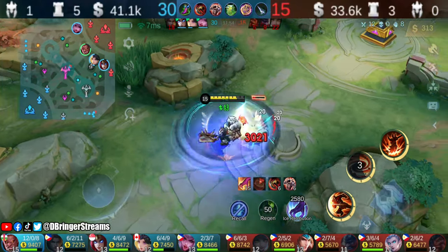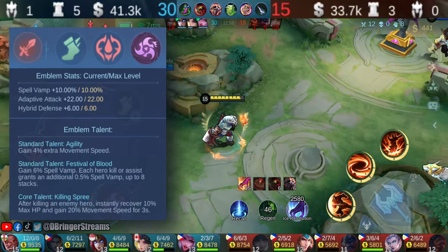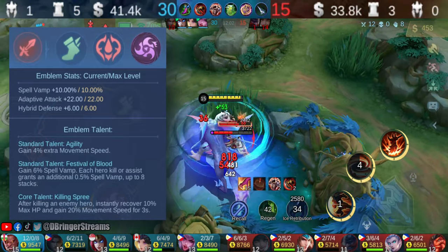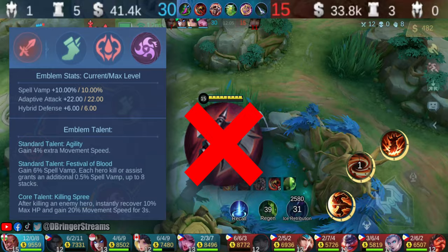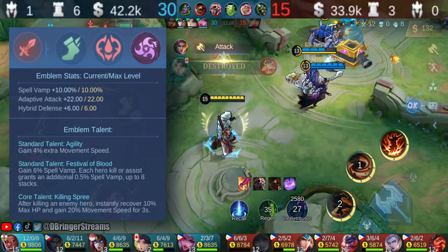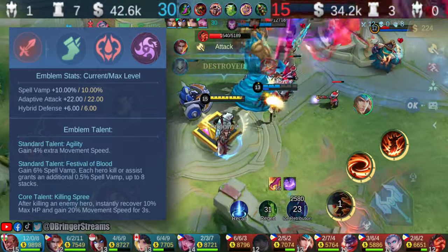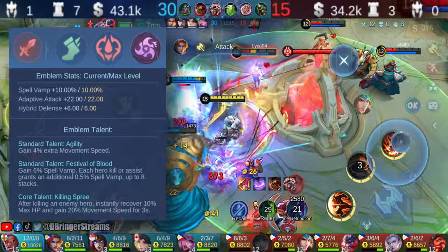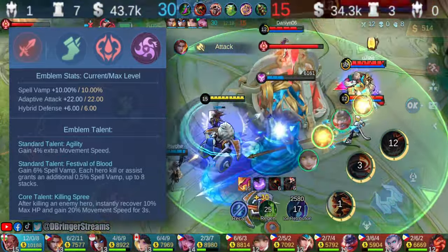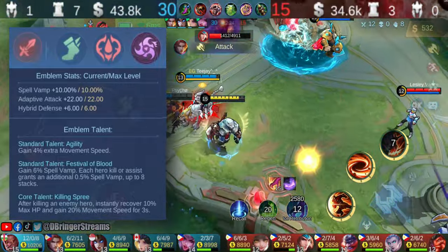This is the emblem configuration we had in the game, primarily focused on Spell Vamp. With this emblem set, there is no need to buy Bloodlust Axe — after all, Bloodlust Axe is a mediocre item. Using this emblem set allows you to get a better equipment instead. Killing Spree was selected to improve Bomund's effectiveness in gaining HP after taking down an enemy hero, as the HP regeneration from Killing Spree stacks with Bomund's passive.